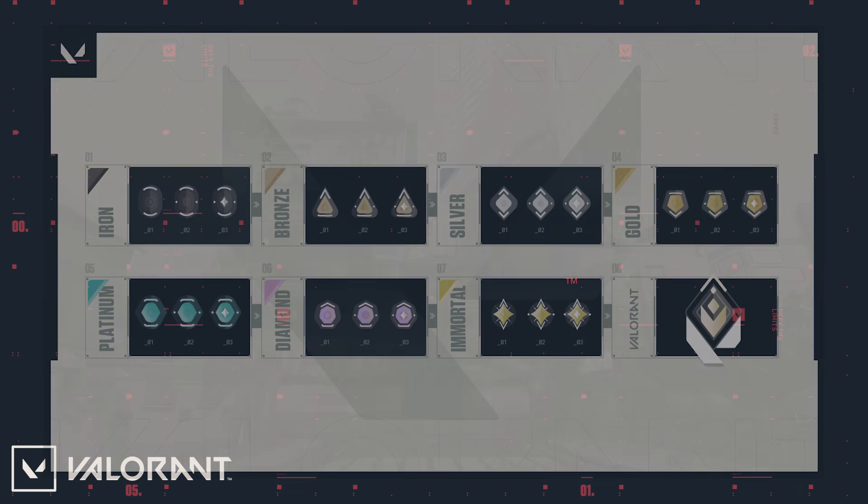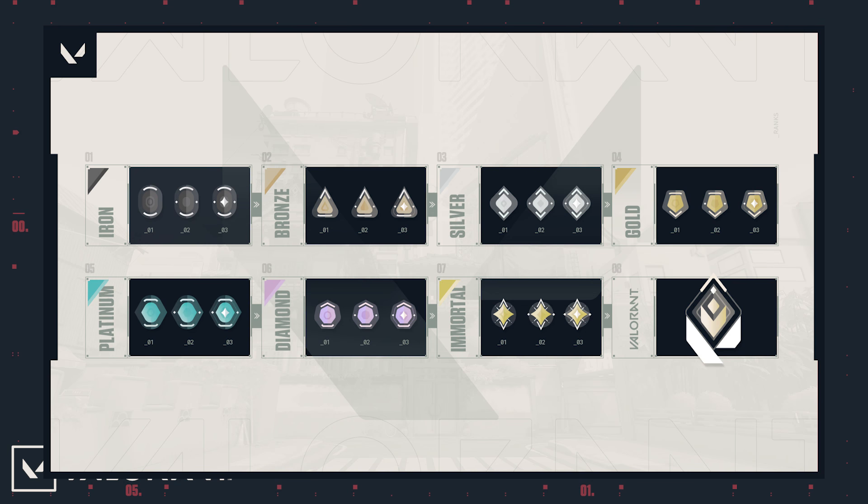As you'll see here on the screen, these are the initial ranks for the Closed Beta. Pretty straightforward, which you might expect for a competitive game in 2020. We have Iron, Bronze, Silver, Gold, Platinum, Diamond, and Immortal — all of which have three tiers. And we have a final highest rank, which is just called Valorant. They didn't specifically say how much of a gap there is between these ranks, like how many games you'd need to win or how much MMR to gain in order to progress to the next rank. All we know is that there will be three tiers per rank, other than the Valorant rank at the very top.